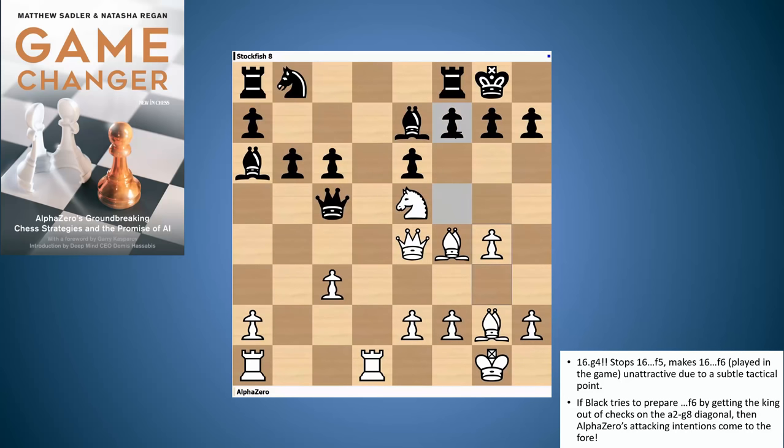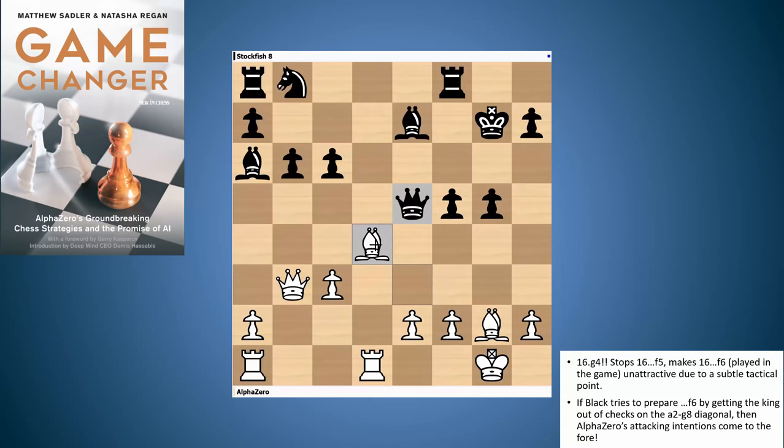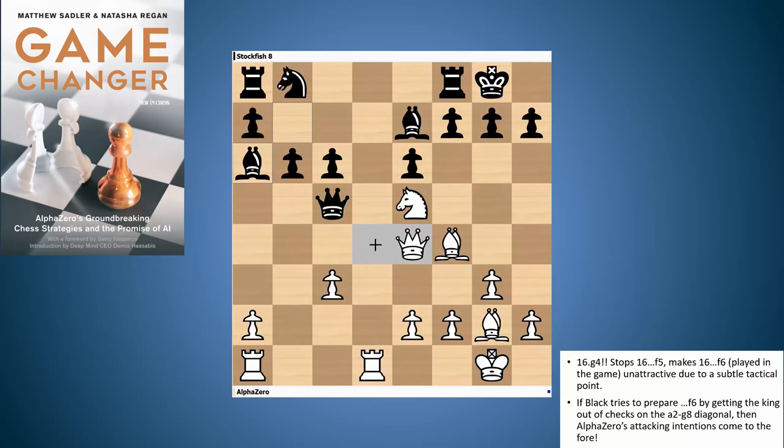What is the point of g4? If black plays f5 to chase away the white queen, then white plays g takes f5, e takes f5, and a move like queen a4. And if black continues with g5, the knight on e5 and bishop on f4 are very, very strong pieces in the center. So black wants to chase them away, and here it actually looks as if white is losing a piece. However, after queen b3 check, king g7, there's the cunning idea of bishop e3, when queen takes e5 loses to bishop d4. So this move g4 is a very cunning way of stopping black from freeing himself with f5 and chasing away the white queen.